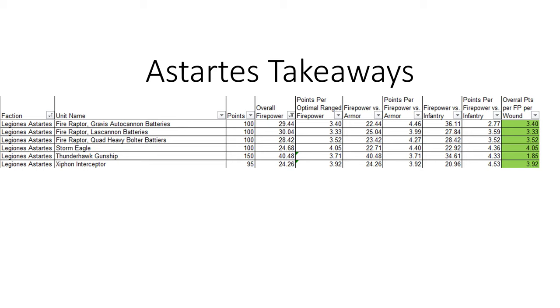The Xiphon averages about 1.81 wounds against flyers during the advance fire phase, but the range is only 22 inches on those shots. So you need more activations than your opponent to be able to target their flyers — you're going to want to try to get their flyers out there sooner and then react. Also of note, the Xiphon has a better save than the auxiliary flyers. And if you are White Scars, you have that better jink save you can use as an alternative to your armor save.